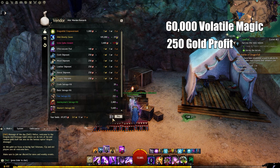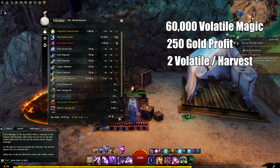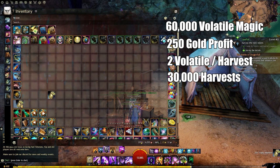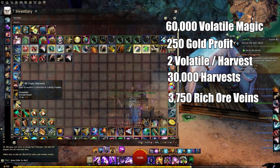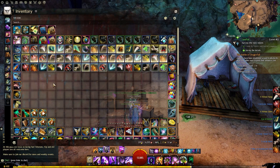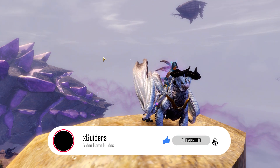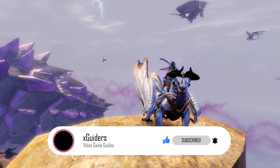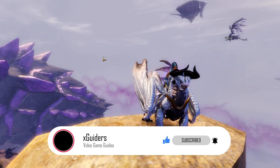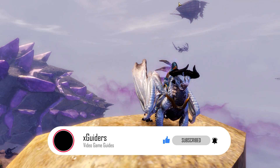In a previous video, I spent 60,000 volatile magic to get around 250 gold in profit. Since we get about two volatile magic on average per single harvest — whether plant, wood, or ore — you'll need 30,000 harvests total. If you're doing rich ore veins specifically, that means 3,750 rich ore veins to passively earn 250 gold just from volatile magic out of your gathering tool glyphs. There you go — now you can get richer.